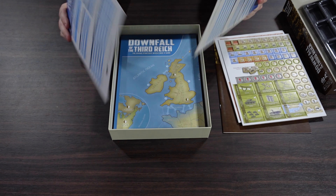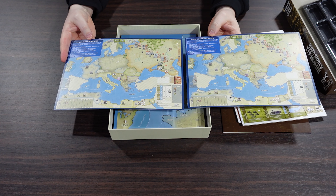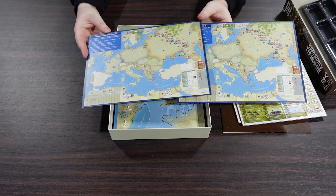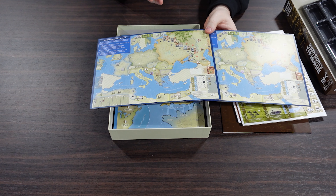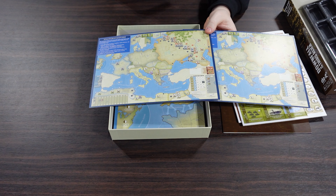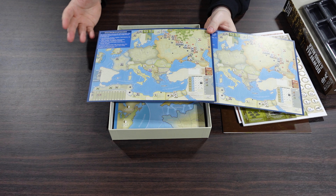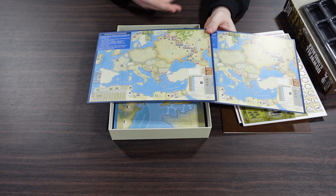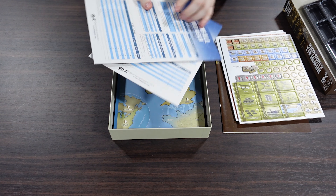On the back of these we also have two different scenario setups — well, it's one setup but they just printed it twice. There is a Stalingrad scenario, which I presume is end of '42 onwards, so you don't have to do '40 and '41 and most of '42. The back of the box says the full game is 240 minutes, so the short scenario is going to be roughly half that, which is nice.